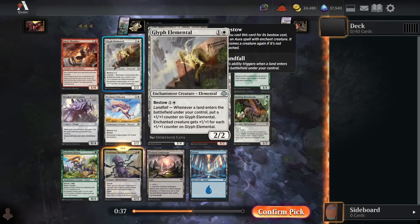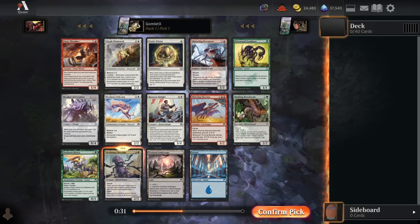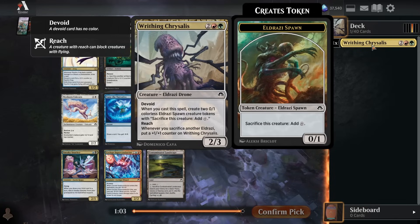There are really good other options — Glyph Elemental and Static Prison being my favorite monocolored options here. I don't think it would be insane to take one of those just because they're monocolored instead of two-colored, so they are definitely tying us into less restrictive of a deck, but I think Chrysalis is just so good, you just take it. The Bane of the Format.